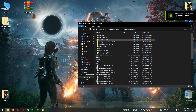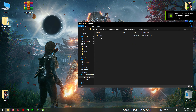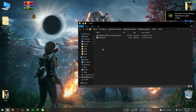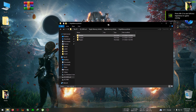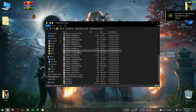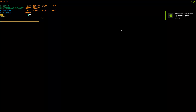In that folder, go into Bright Memory Infinite — do not paste it here. Go to Bright Memory Infinite, then Binaries, then Win64, where the Win64 shipping is located — same as previous tutorials. Paste the FSR files right here. One important thing: you need to be on DirectX 12 to use this mod. There are two options — DirectX 11 and DirectX 12. Run the DirectX 12 version of the game so that FSR 3 will be working.